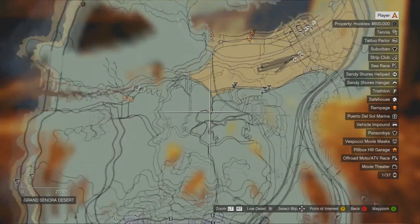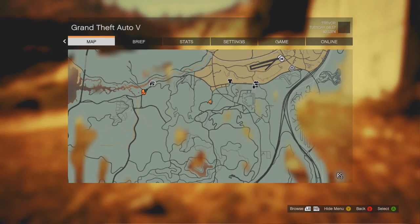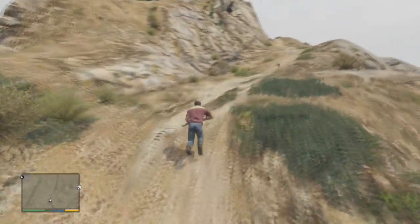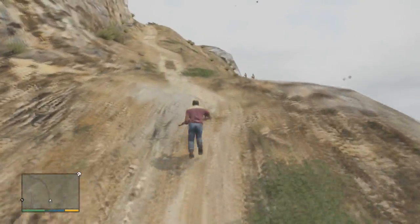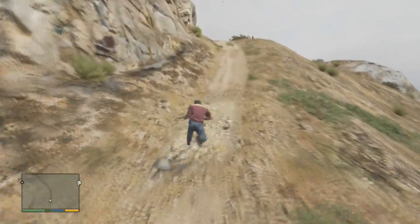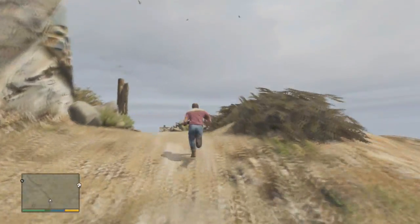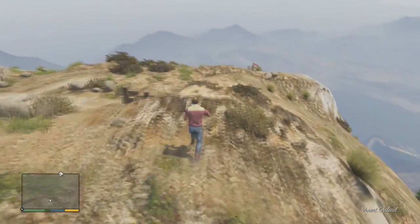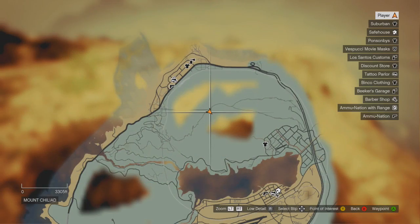The third target is the most annoying one. First, you need to go there at daytime. Second, you need to climb a big mountain, which is really annoying — I fell down three times trying to use my dirt bike. I decided to just run up, which took about 10 minutes. Once you get up there, you can either shoot him right away or grab a parachute and jump with him, because he will jump down the mountain with a parachute.